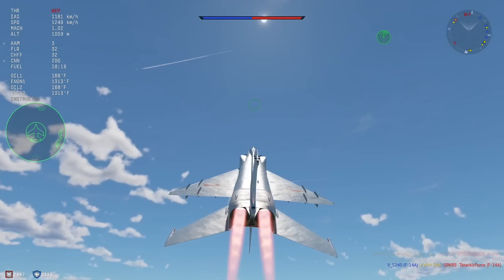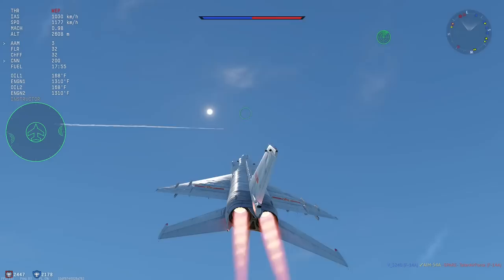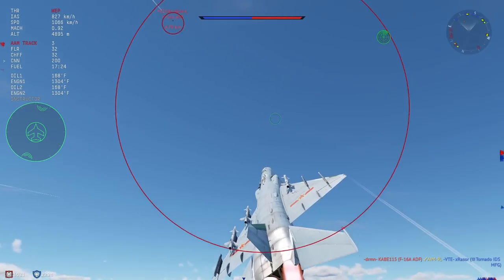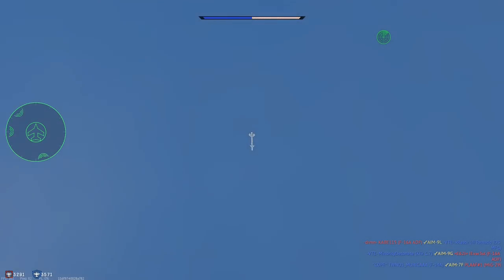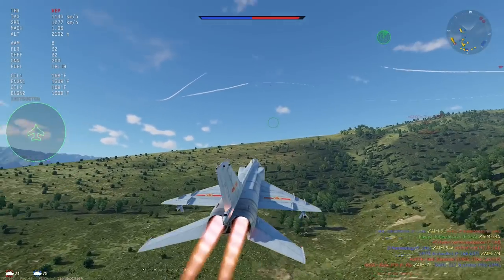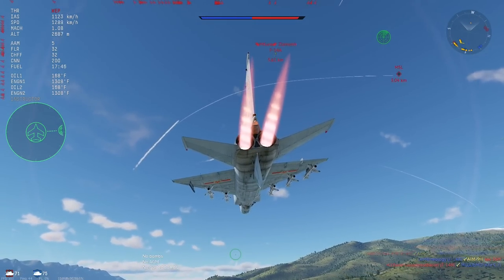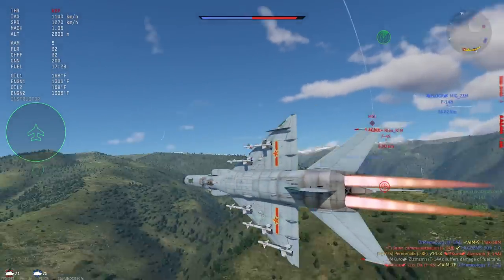Remember what I said earlier about Pythons at altitude? Just take a look at this clip and you'll see how insane they are. That was an F-16 five kilometers above me, and probably going somewhere in the ballpark of Mach 1.3. Keep in mind, the Python was directly fighting against gravity for that shot. If that doesn't convey to you how insane this missile is, I don't know what will.